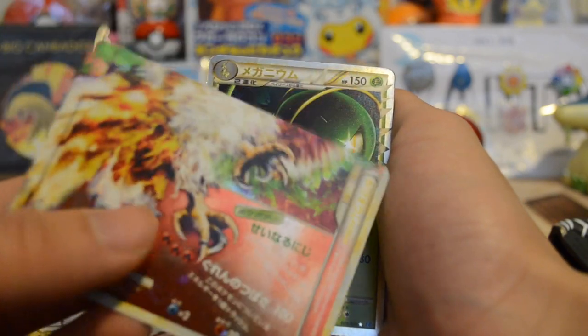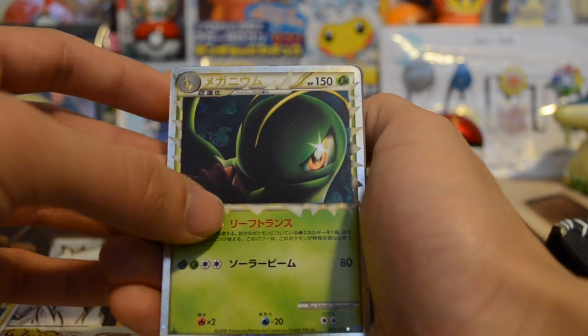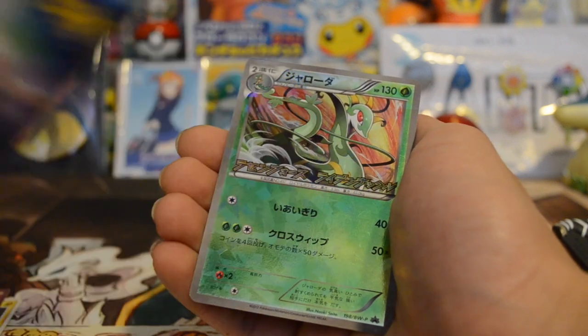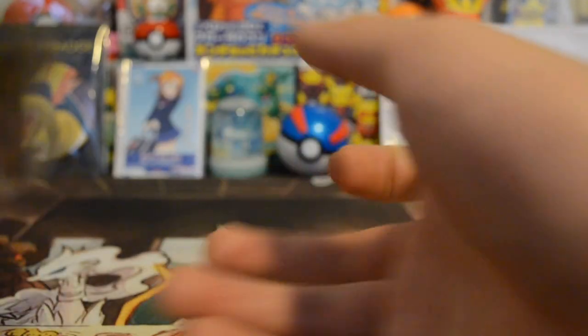A bottom holo — condition was good. Meganium Prime — I like that one. And a Serperior holo.